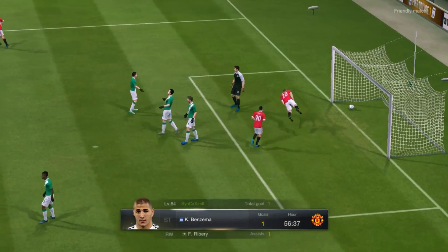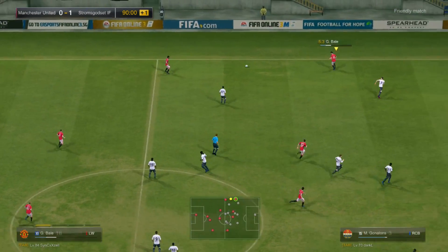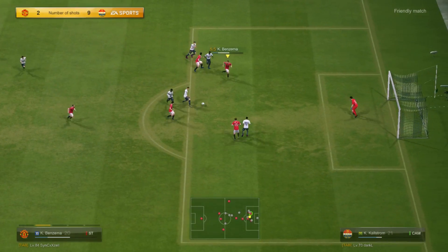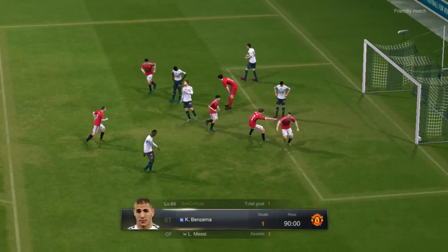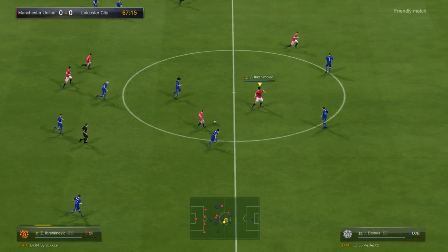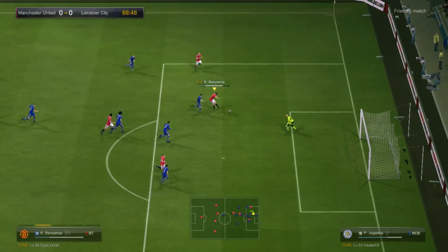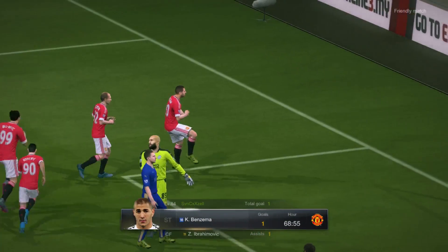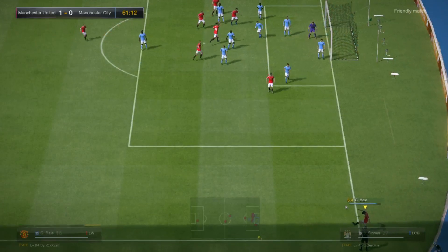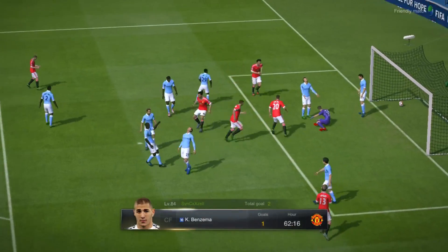The most obvious weakness for Benzema is that once you use him in your team you'll notice there's a loss of mobility in the attacking third. Because he doesn't really move away from the center position — he kind of waits for the chance to come to him — you might find there's not a lot of movement up front. This can cause problems breaking down tight defenses with five or six defenders or sweepers. Those formations require a lot of movement from your forward, but Benzema doesn't really offer that.